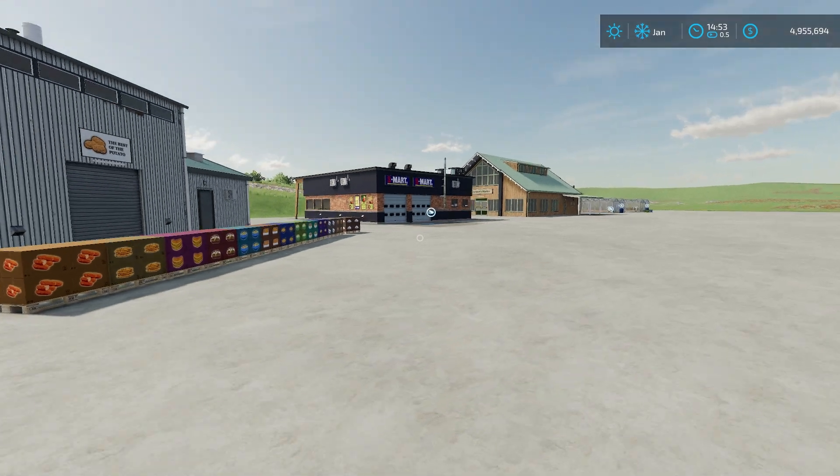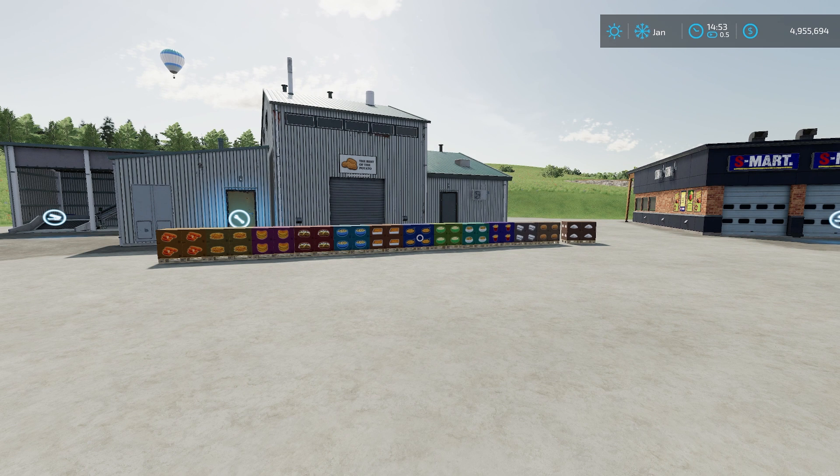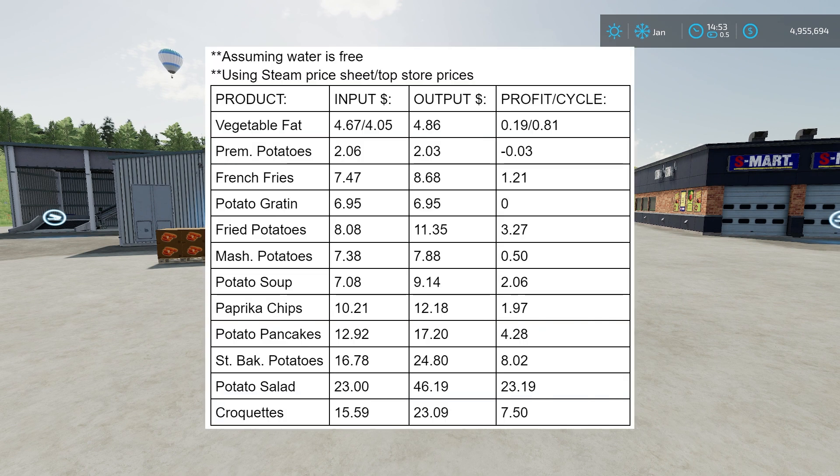Are these products really worth it? I'm going to put a chart up on screen. The chart has all those products listed on the left-hand side. I didn't do the greenhouse products because yes, you're going to make money off those — you're just putting water in, and I'm assuming water is free since most maps have a way to get it for free. I used a Steam price sheet and the top store prices — specifically the average prices, since that's the most common price you'll get.